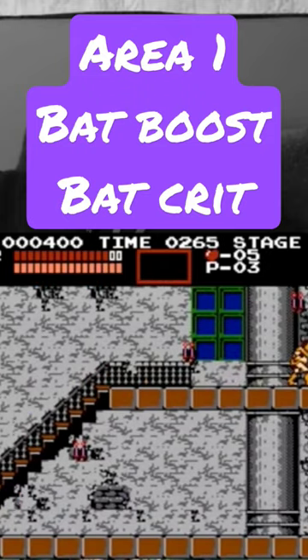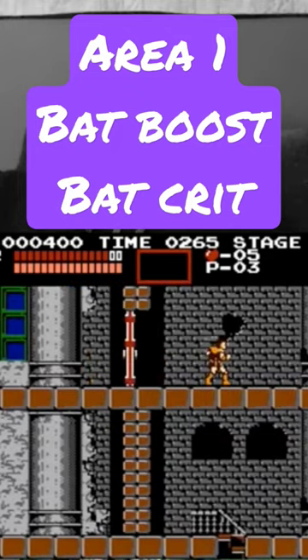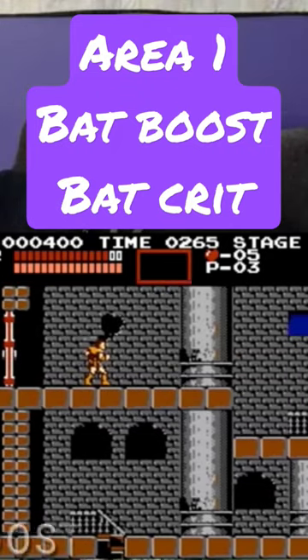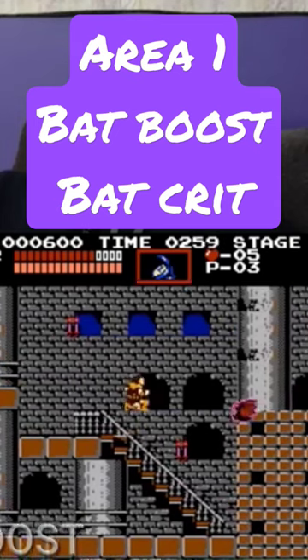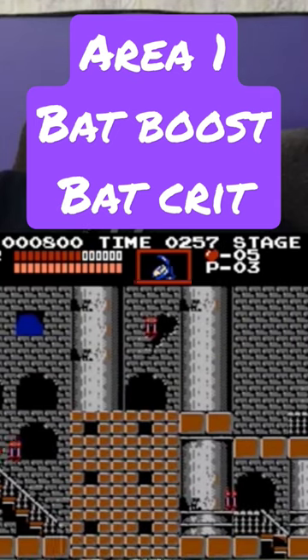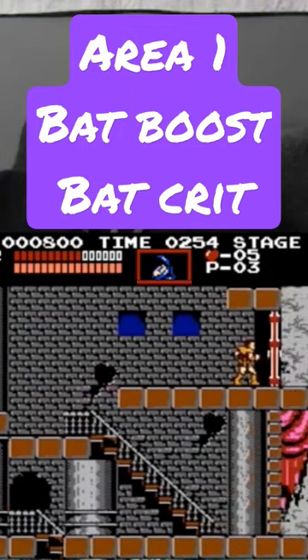The first trick happens right after you pass through this door, and it's called Bat Boost. Here I'm going to stand on a specific pixel to try to get a stopwatch, and I'm going to do a whip buffer, which is going to help me with some timing to get a good boost. This trick allows you to skip navigating the screen below you, saving large amounts of time.